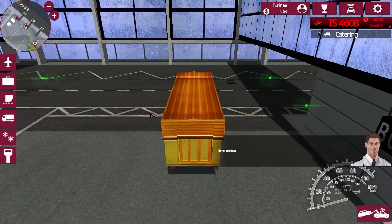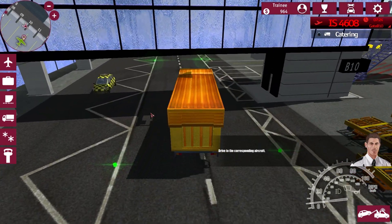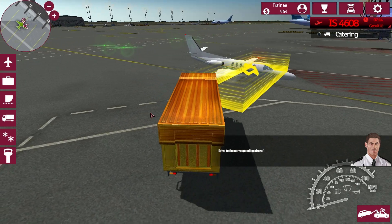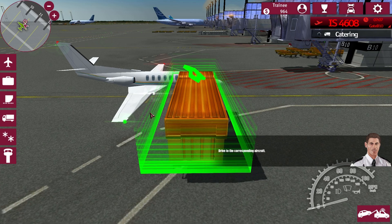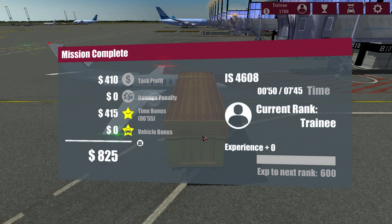We need catering — catering truck. We are right there. Drive to the corresponding aircraft. There it is. The steering is not perfect but it's steerable. I'm not sure that such a big truck goes to such a small airplane. Loading in. I noticed that every time you're steering with a hundred percent angle — the wheel fully on any side — the indicator turns on. Quite interesting. 825 dollars for time bonus!